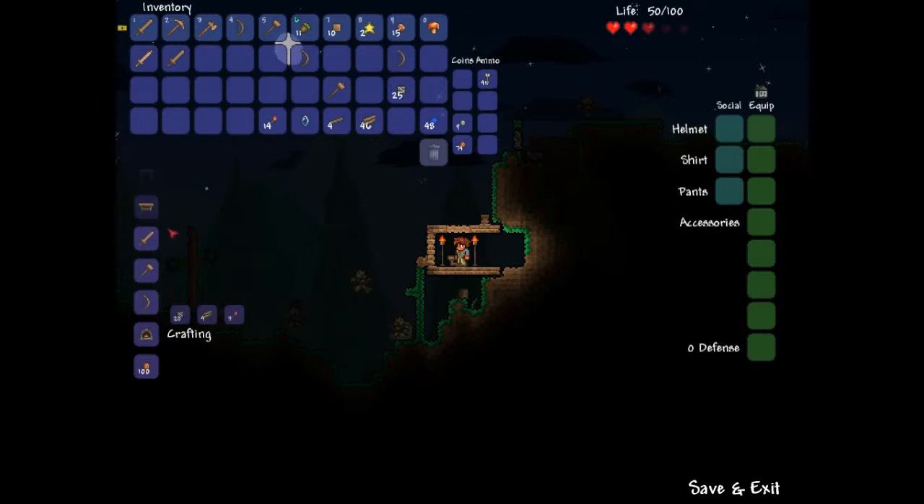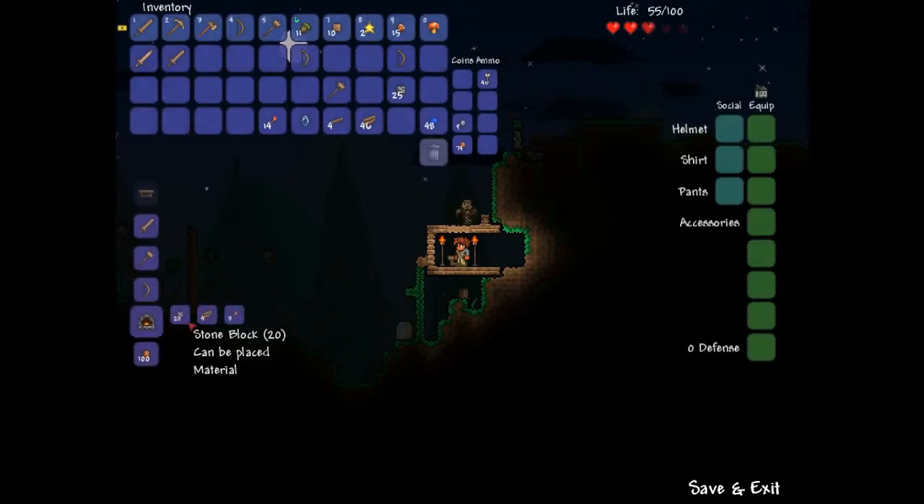The Furnace is an easy item to craft. You need 20 stone, Thorwood, and 3 torches. So it's really easy to get all of these materials.